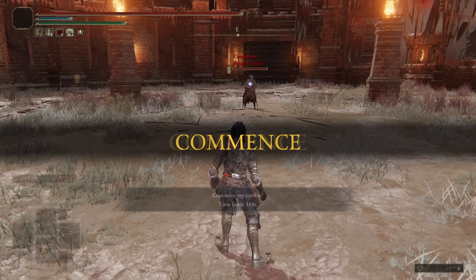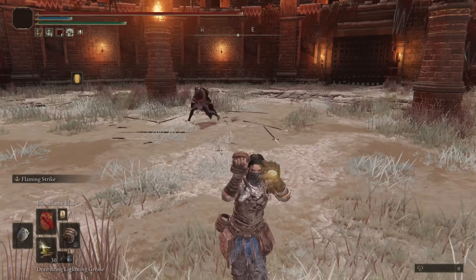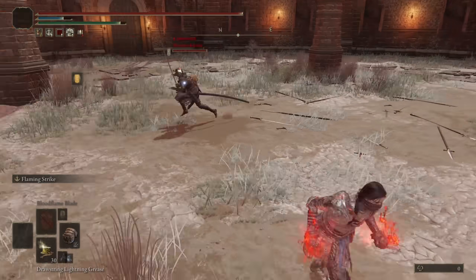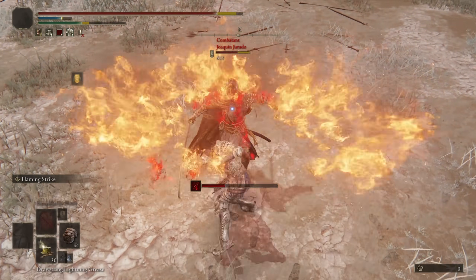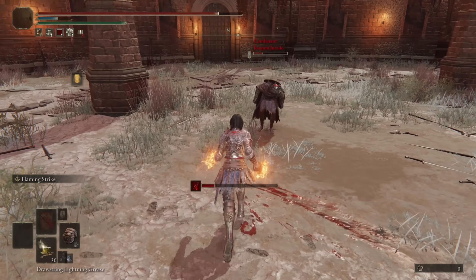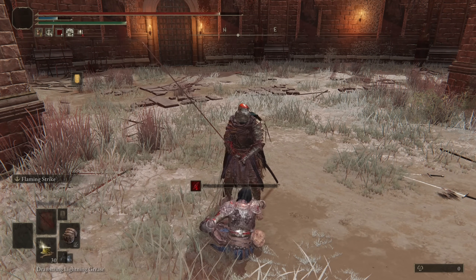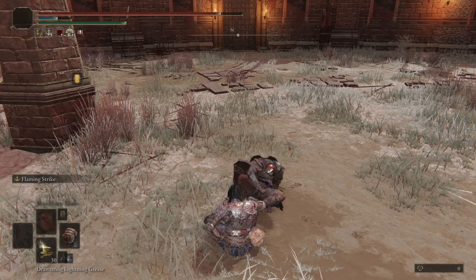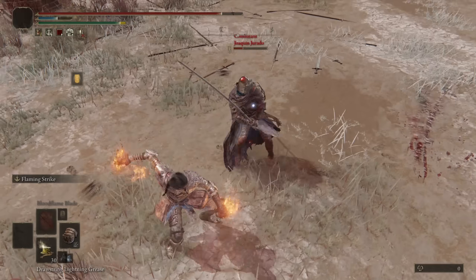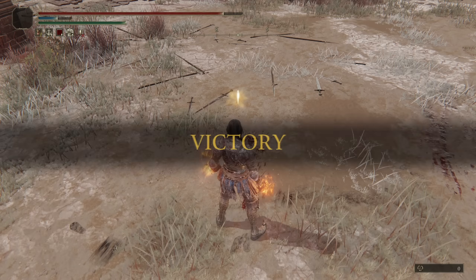Up next we have Joaquin Gerardo — AFK dueling. This time we're going to use the Bloodflame Blade with Flaming Strike, just to look a little nicer. I think I can tank one Katana hit — but that took over my buff. That is not a lot of health there, Joaquin. Can I reverse backstab from this? I was doing it a little bit too early, so I wanted to aim it around his back. Goodbye, sir.